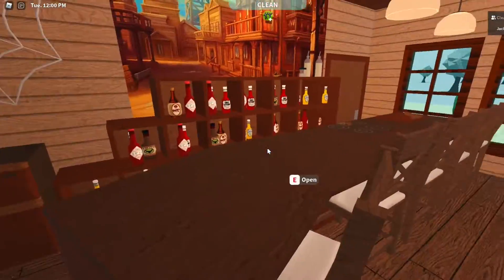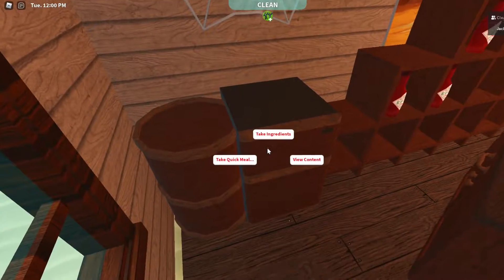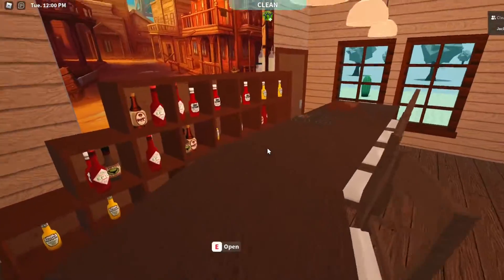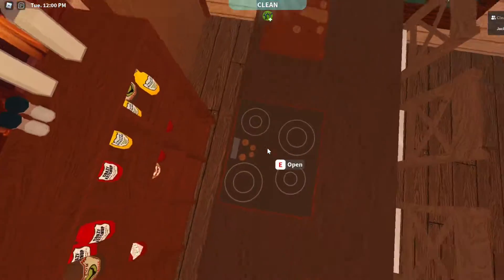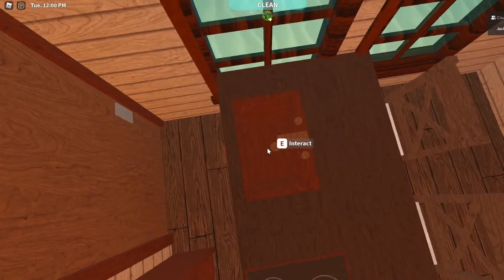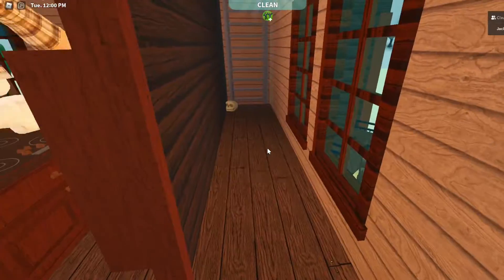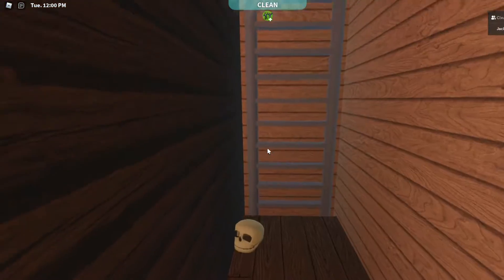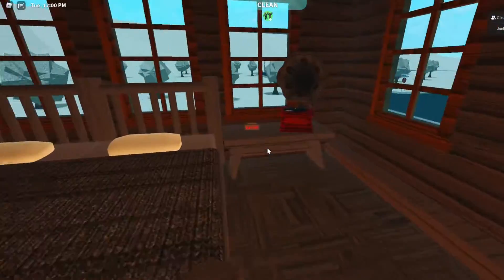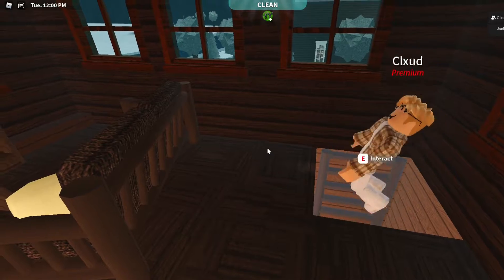So if you come inside you are instantly greeted with this lovely bar area with all the drinks and a mini fridge — all the stuff you need to cook. You have the sink, you have the fryer, and you have some drinks over here. If we go to this back door right here we can actually go up to the second floor, which is like the area you'd want to live in.